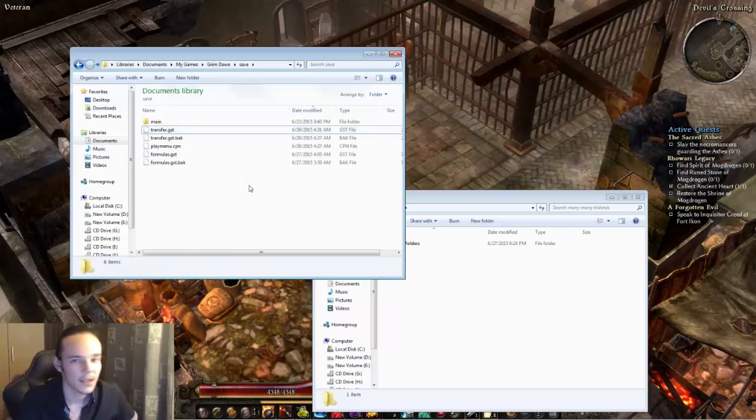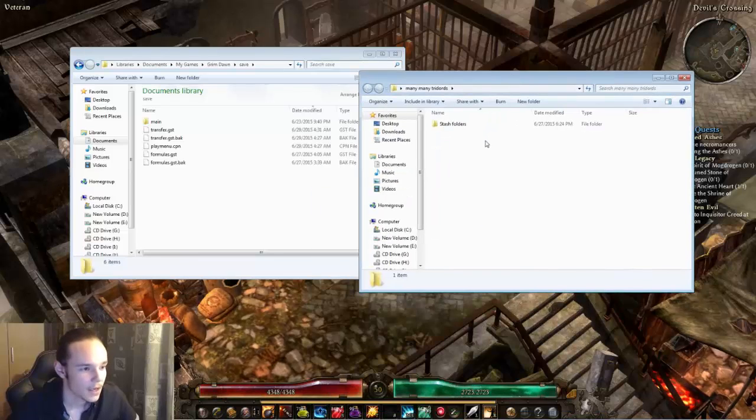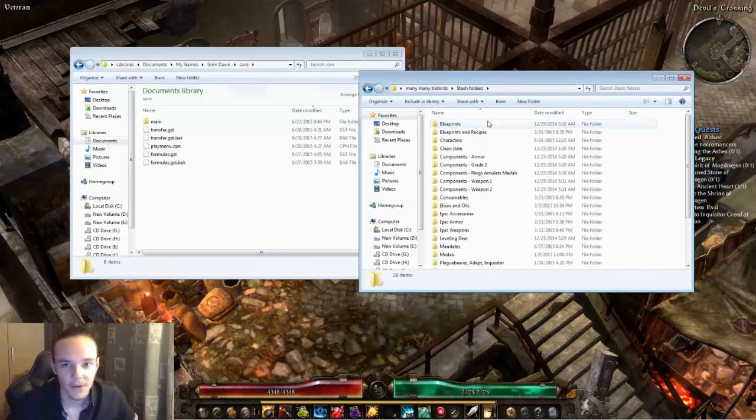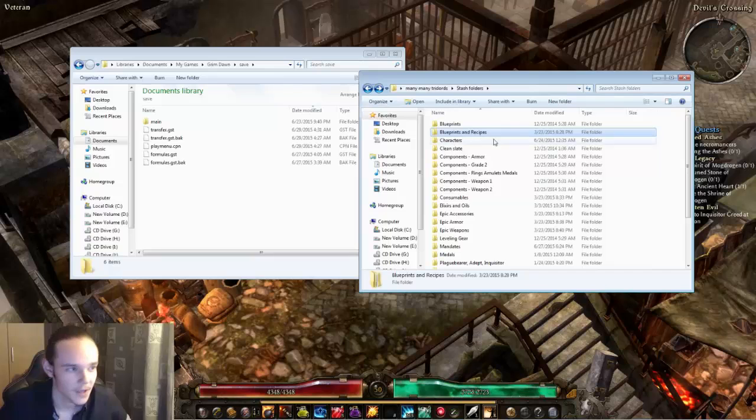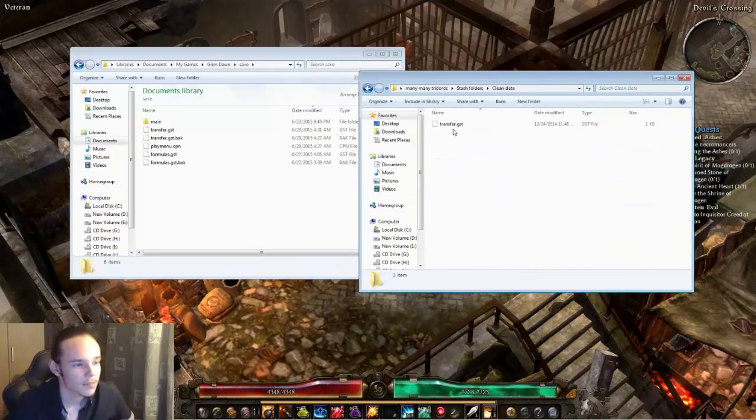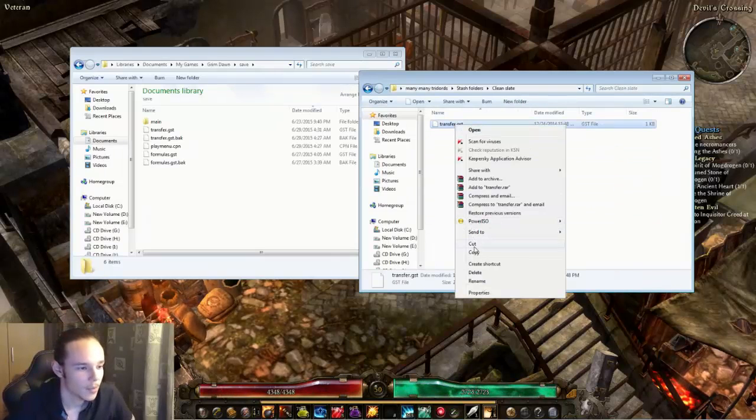You'll notice this little thing here — this is transfer.gst — and this is basically the shared stash that you have. As you can see, here is another folder altogether, and these are all my shared stashes. There are quite a few of them as you can see.